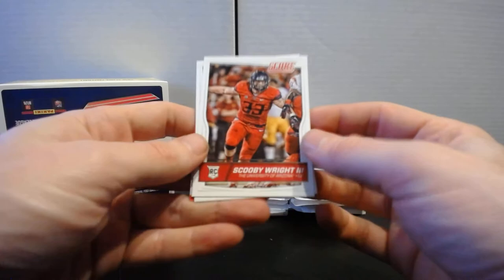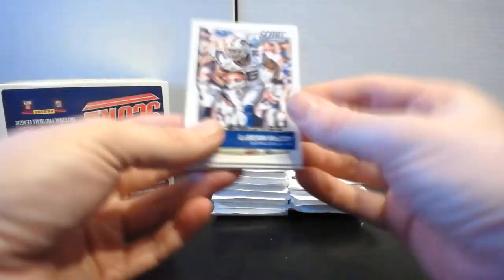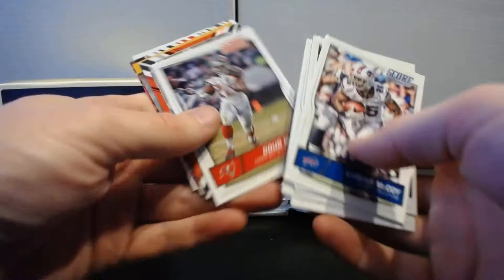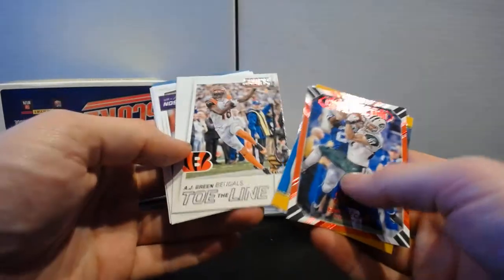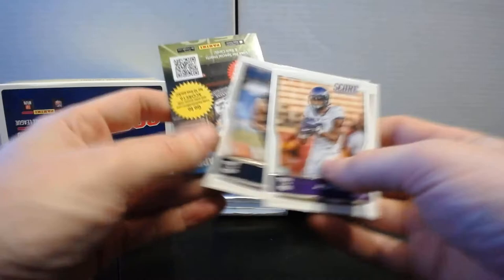Rookies from pack ten: Scooby Wright, Sheldon Rankins, and DeForest Buckner — easy for me to say. Pack eleven: Shady McCoy, Kamar Aiken, Gronk, Kyle Rudolph, Doug Martin. Chain Reactions Eric Decker, Sidelines Cam Newton, No Fly Zone Marcus Peters, Toe the Line AJ Green. Rookies: Josh Doctson, Jordan Howard, and C.J. Prosise.